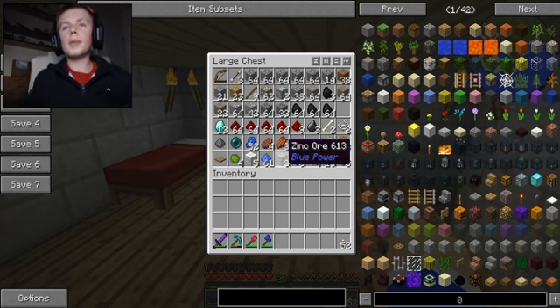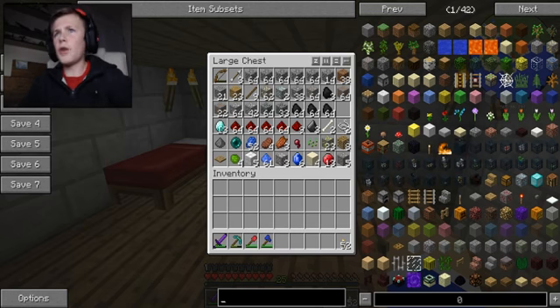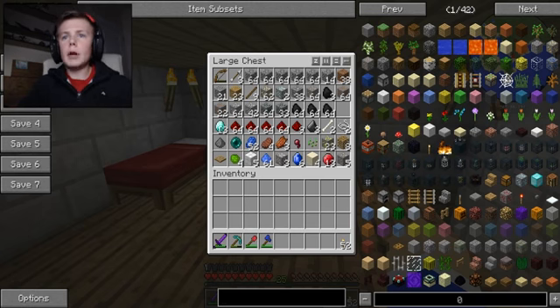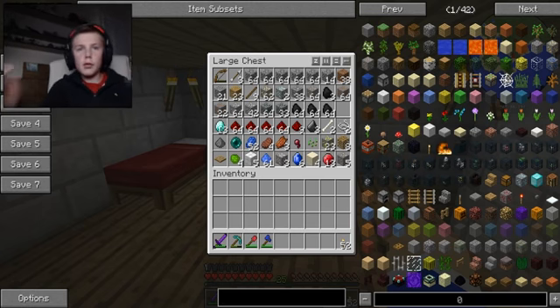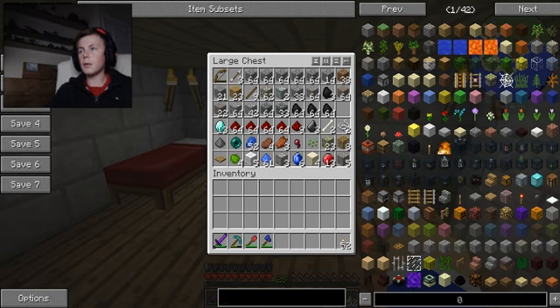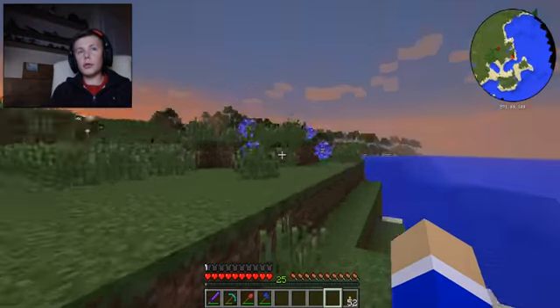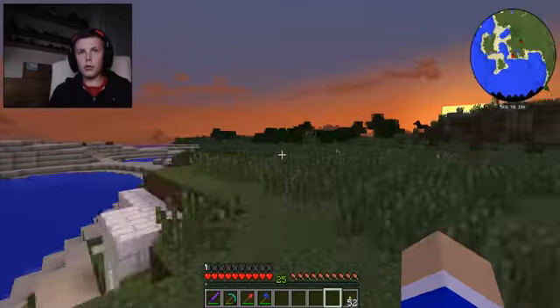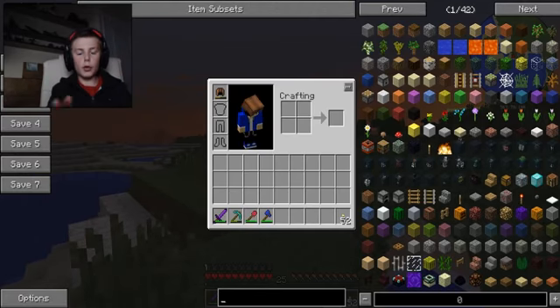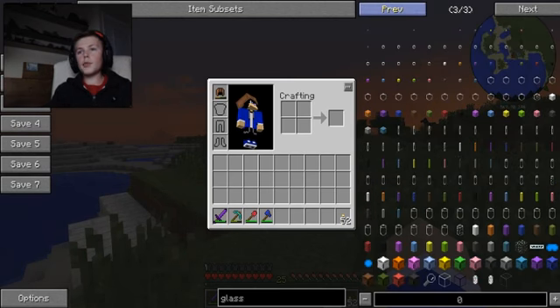We won't need to worry about power for IndustrialCraft anymore, but we'll still have to worry about BuildCraft power because BuildCraft power is different to IndustrialCraft which is really annoying. In the original TechCraft — the first version — they had something called an electrical engine for the quarries so you could use that with IndustrialCraft cables, specifically glass fiber cables. But for some reason they've removed it.